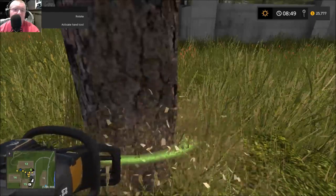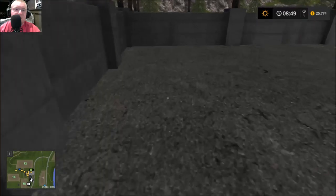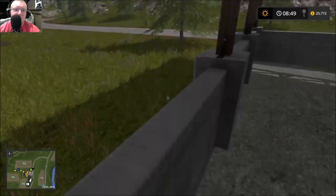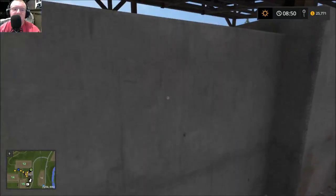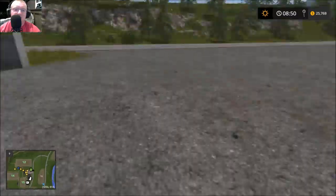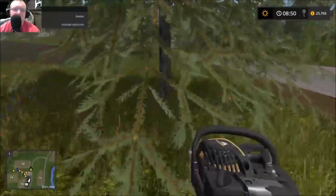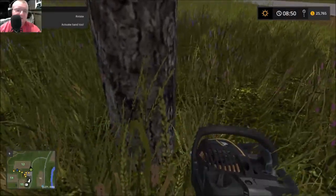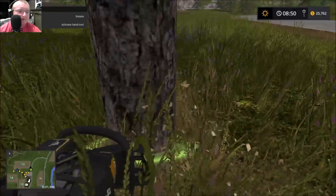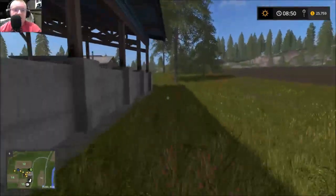We have a wood chips pile now. I'm thinking this area is going to be either potatoes or sugar beets. I am kind of disappointed though because it looks like you can't heap the piles very high — I was hoping if you weren't careful you could tip it over accidentally and have it spill out, something cool like that. But that's fine.